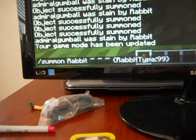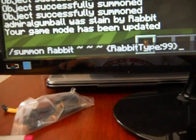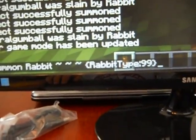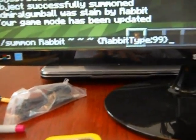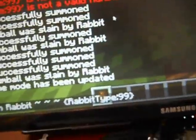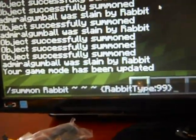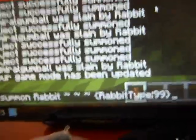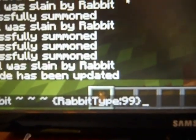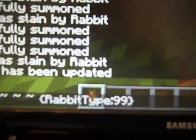What you want to do is summon rabbit, the curly marks — the curly little brackets, as I like to call them — and then rabbit, and you want to do everything like this with the capitals and everything. And rabbit type — there's nothing in between rabbit and type, just to let you know — and then colon 99. And then there, that's the command.